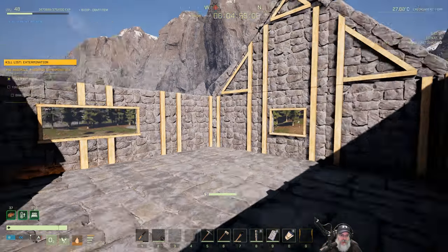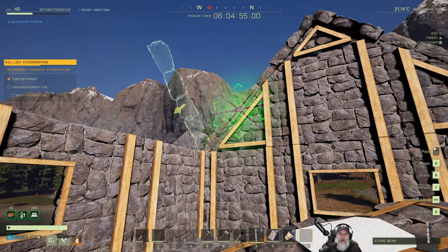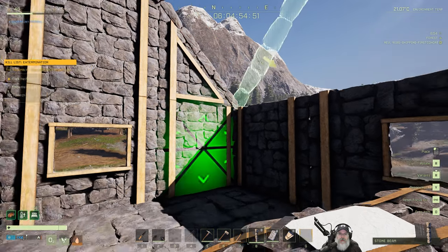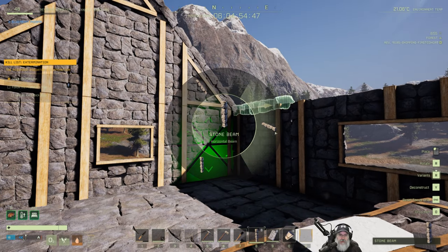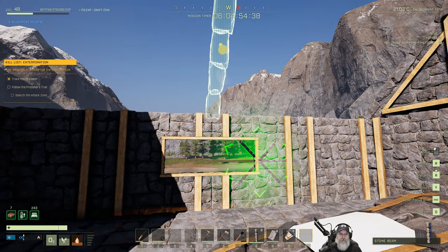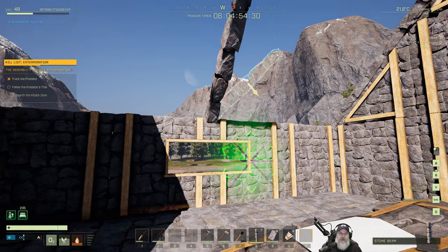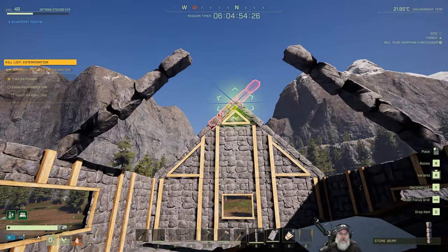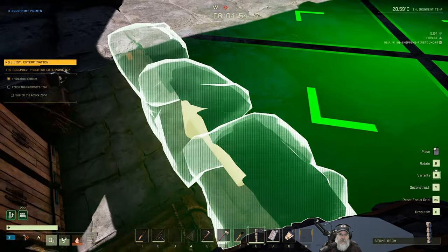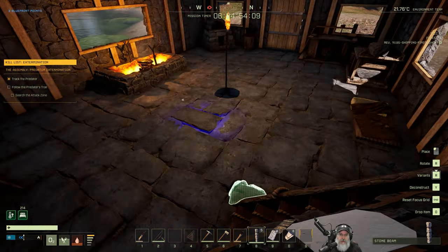Let's make a couple more of these and while those are cooking up we can put our cross beams in. We want to set them here — why is that showing red? Oh, can we not put them along there? Okay, what if we just do beams coming up from the middle and then make this one horizontal? Let's see if that's good enough to finish out the roof without having to put more in.